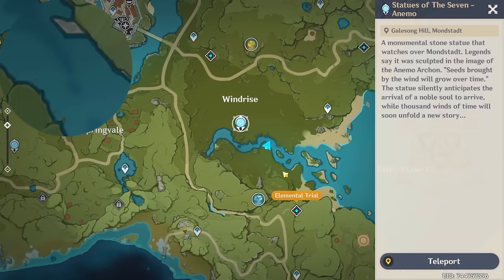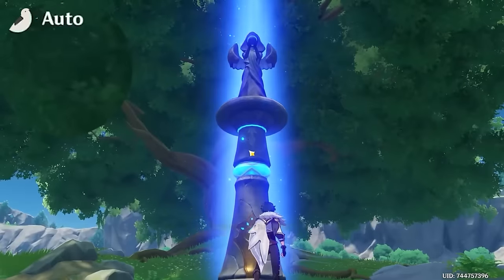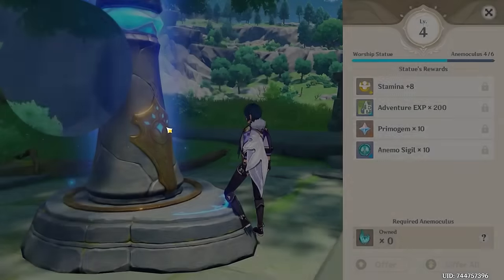So climb up on this rock pillar and glide over. Now let's teleport back again to the Statue of the Seven. And let's offer the oculus that we have gathered so far to the statue. And level up.